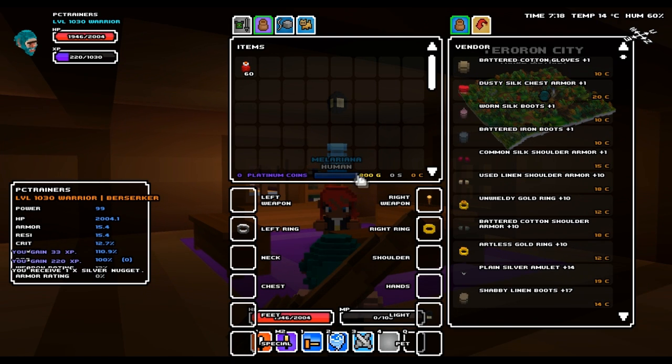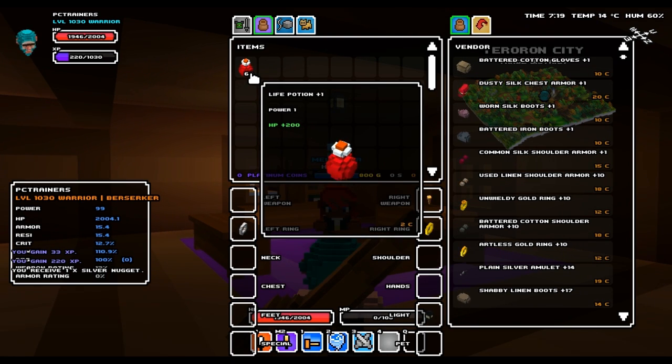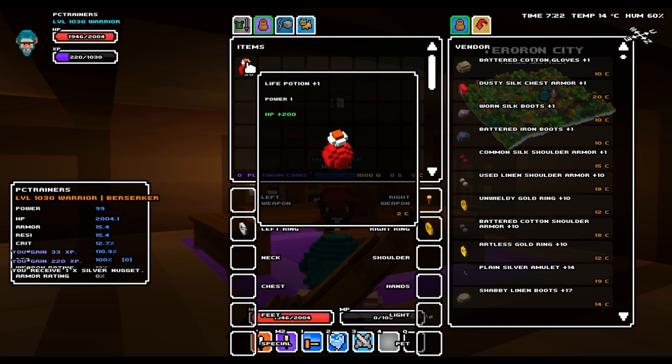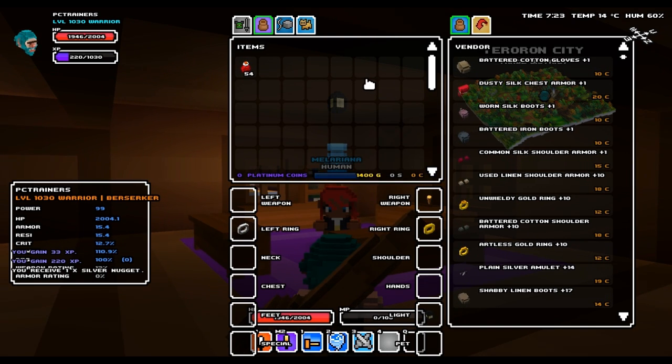So this is the final feature of the trainer. I hope you enjoyed it. There is a download link in the video description — you can download and use it yourselves. This was made for the alpha release, so it may not work for the official release when it comes out in a few months. Currently we only have the alpha version, so enjoy.